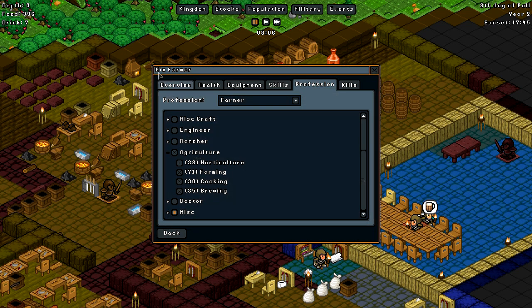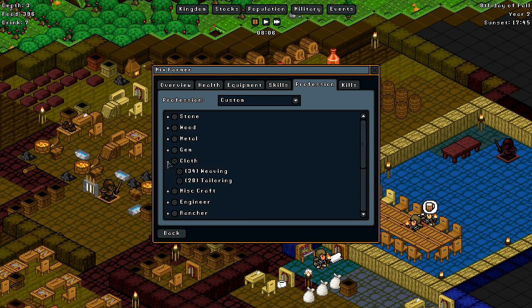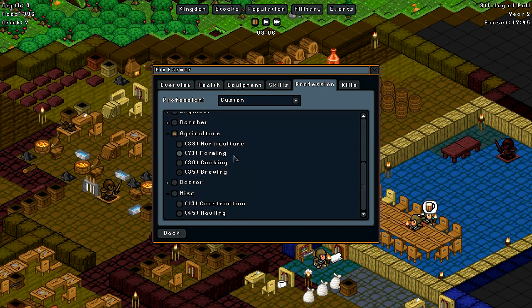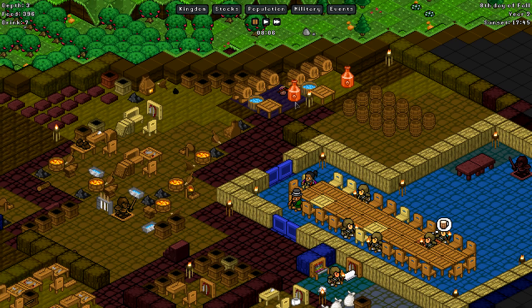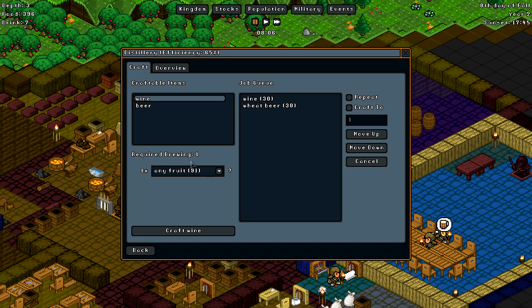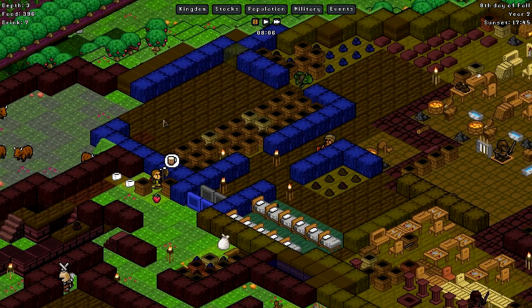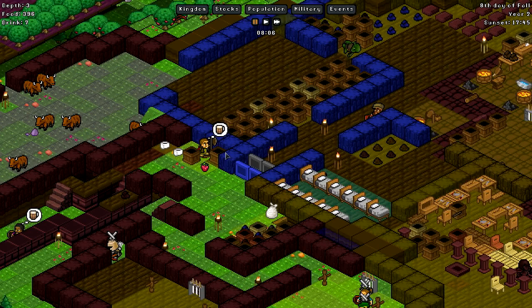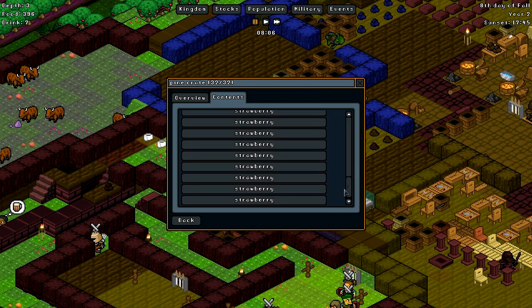I'm gonna go ahead and put some more people actually on brewing. So this is gonna be a bit of experiment. I've got Mix the farmer up here in the professions tab. What we're gonna do is go ahead, take out all agriculture and only have brewing. We can see they are 35 in brewing — they are fairly good brewers. And I'm gonna take off hauling and cloth as well. Now the only thing this person should be doing is brewing. I have fruit: it says in the distillery the only thing I need is fruit, and you can see it's grown in a farm or foraged from trees.